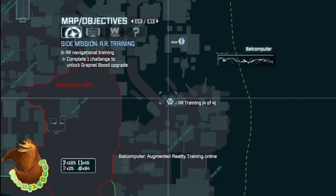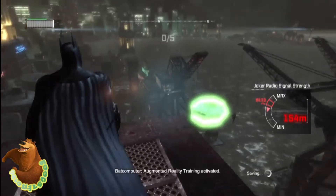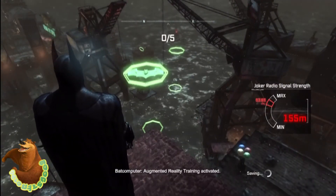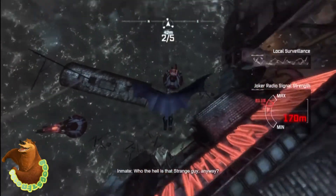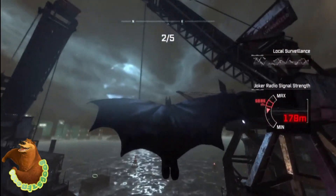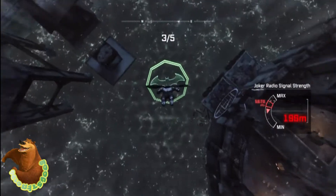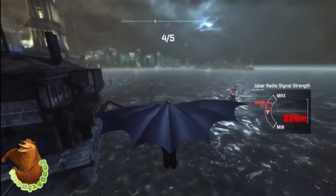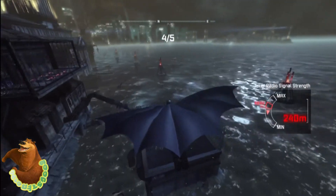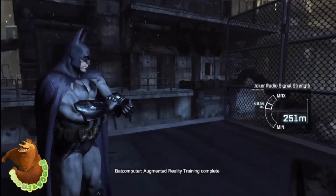This is basic AR training number four — really easy as well. Go to the red bat logo and the green logos will pop up. Glide off, and right when you're above the first one dive bomb down to the second one, pull up, glide through to the third one, dive bomb again to the fourth one, pull up, then land to the fifth one. That completes all the basic AR training.